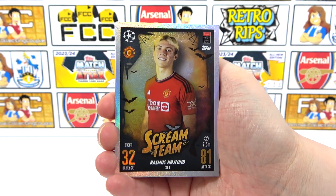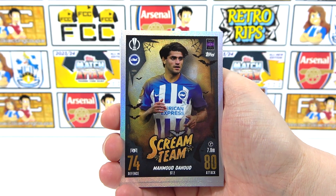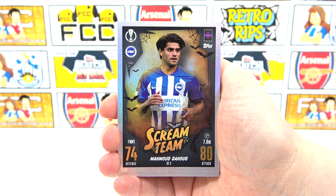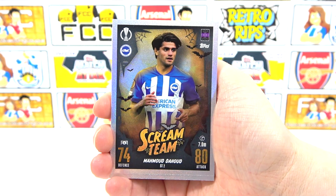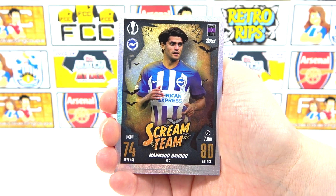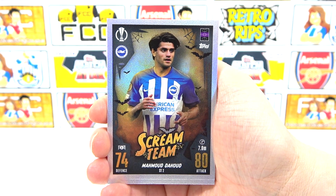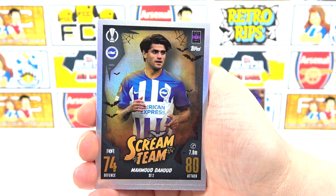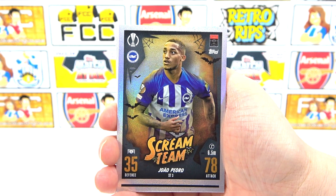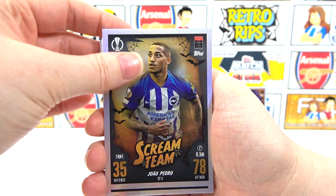So we have a Haaland - awesome. Are they all new signings? Oh! We've got a Brighton card! There you go - Brighton! You actually finally have a card. The Hood has a card! You have made it to the 23-24 collection. And then we have two Brighton cards - two! That's crazy. So far you had one, I've doubled it!